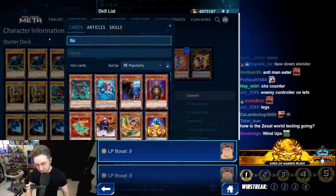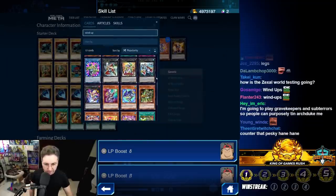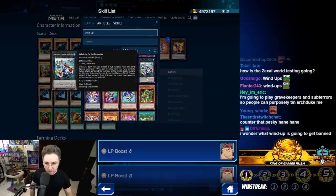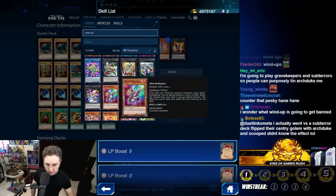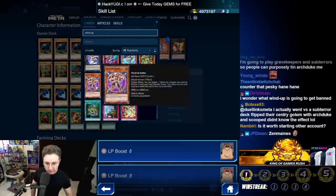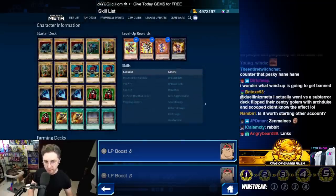If we go to the website and type 'Wind-Up,' the cards I'm familiar with that we're missing include the key Xyz monsters like Zenmaioh and Shark, as well as Wind-Up Magician, Wind-Up Rabbit, and Wind-Up Hunter — all cards I used in my top-tier Wind-Up deck. We'll have to evaluate this card later and see if we can build a deck around it.